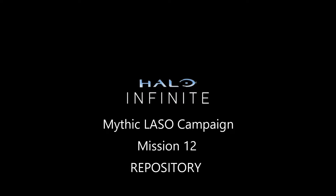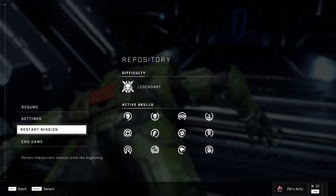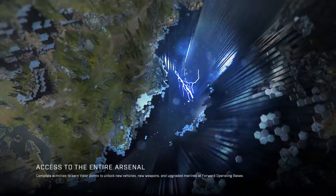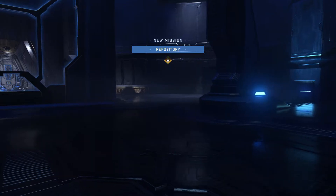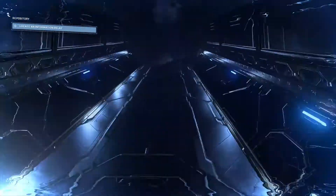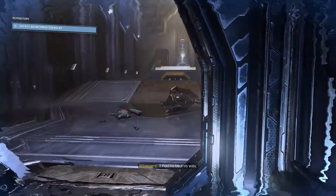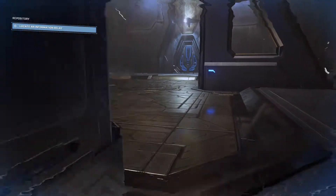Oldenakey here with another Halo Infinite campaign mission walkthrough. This is Mission 12: Repository, run on Mythic LASO difficulty — that is Legendary, All Skulls On, no deaths, no saves, quits, or resumes, everything in a single segment. As you can see by the restart screen, I got all the skulls loaded on Legendary. I am setting up with my dynamo grenade, my sword, and my thruster pack with the active camo capability.